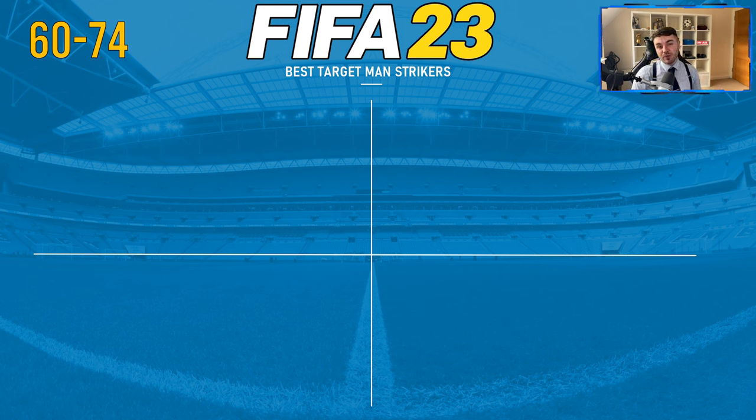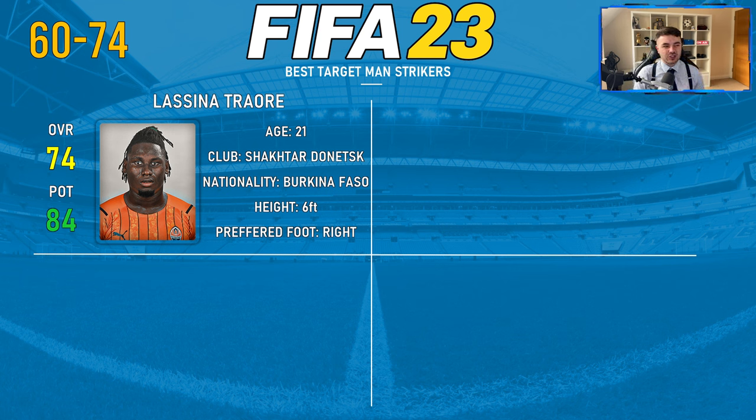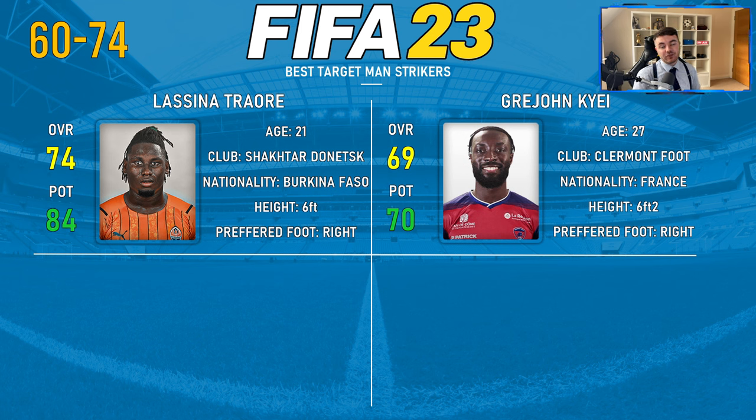It's time to reveal what you've been waiting for. We start off with the 60 to 74 overall rating section. Remember, the overall rating doesn't really matter — we are looking for the individual attributes and traits we've already identified. First up is Lasina Traoré at Shakhtar Donetsk, 74 overall and 84 potential, 21 years of age from Burkina Faso, six foot tall. A very complete forward, not just a target man — he has a real all-round nature to his game and at 21 you can really mould and develop him. Definitely one of the hidden gems on this list.